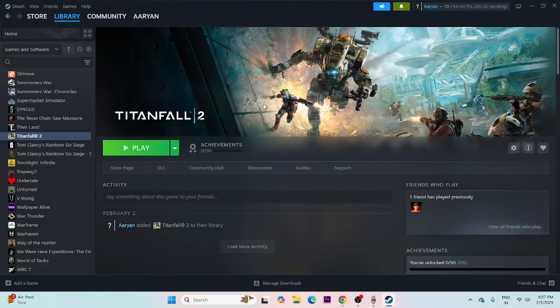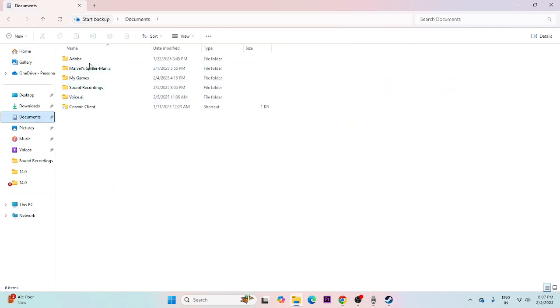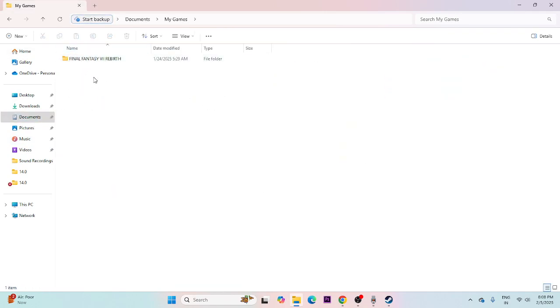Next, we need to delete the saved game files. Go to File Explorer, navigate to Documents, then My Games. If there's a folder for Titanfall 2, delete it. Keep in mind that doing this will cause you to lose all your game progress, but it can fix a lot of issues and is an important step to try.